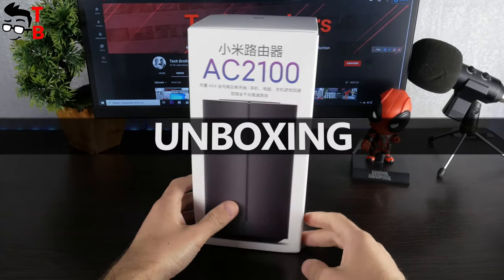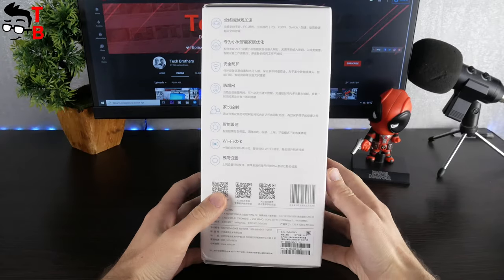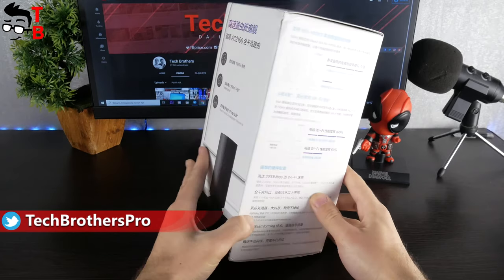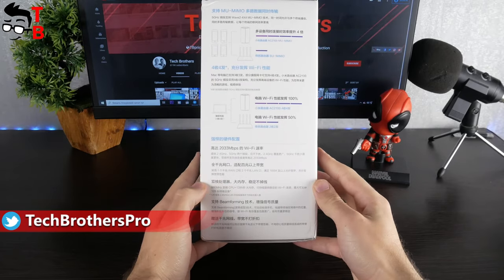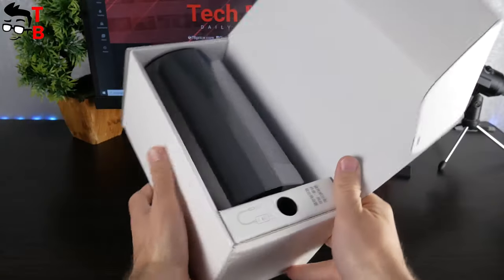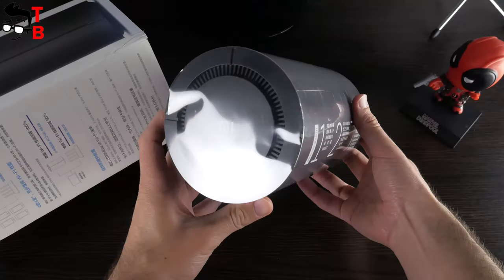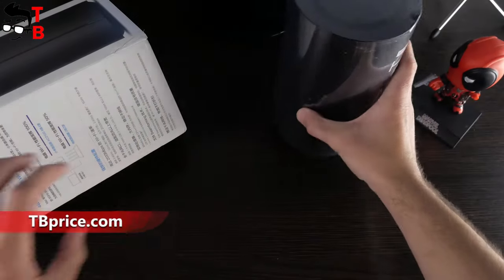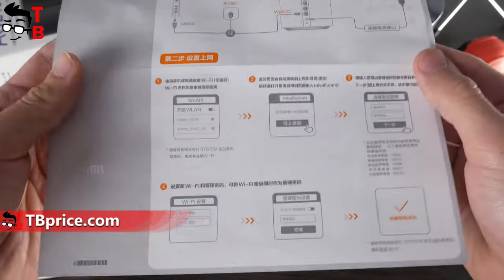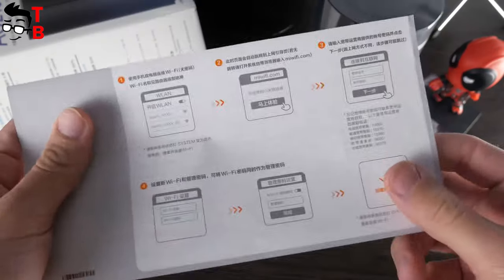Xiaomi AC2100 Wi-Fi router is only sold in China, so all inscriptions on the box are in Chinese. However, it is not a big problem. The app on smartphone is in English, so you can use the main functions of the router. Inside the box, you will find the router itself in factory film, and a small white box with power supply and ethernet cable. There is a user manual, but it is only one piece of paper, and it is also in Chinese.